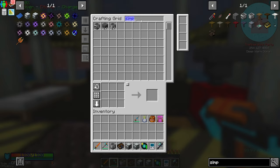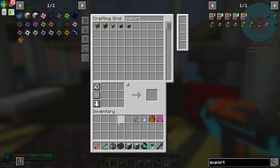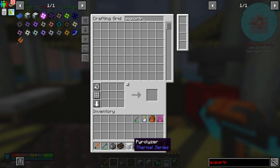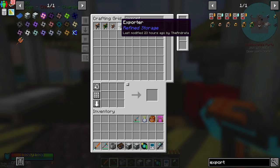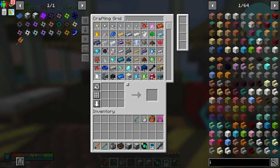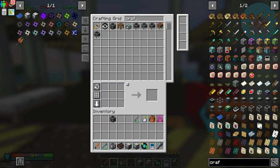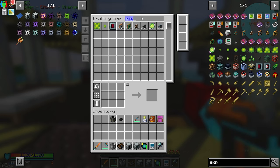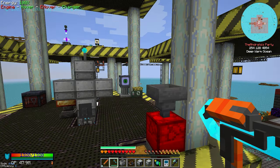We just need exporters and importers. I'm going to request the buckets, so I need one exporter and two importers. We're also going to need a crafter - we'll just use one of our gold crafters. We have the exporter and it was two importers I needed.